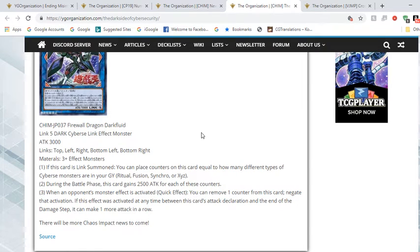No one really plays battle traps, but it says monster effects specifically. So if they have a quick effect trying to pop it, you can negate it. This is potentially a huge OTK machine, though it's situational. Even if you only have one — Ritual, Fusion, Synchro, or XYZ — in the graveyard, it's fine. One negate is sometimes all you need to OTK your opponent and finish the game.